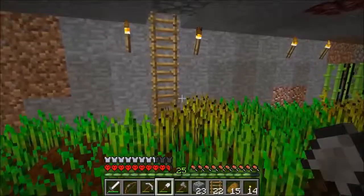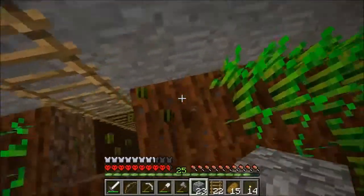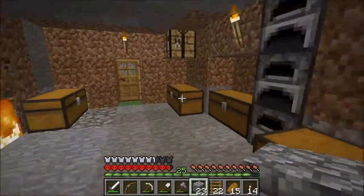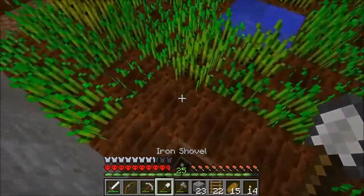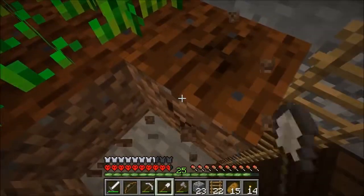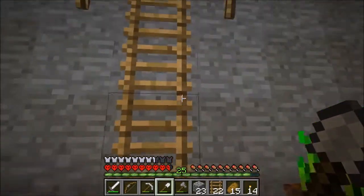I'll probably be switching some things around at some point, but for now let's start beautifying this part of the farm area. I'm going to go ahead and change these blocks here to something. What I'll change them into is actually cobblestone, because I'm going to put little stairs on top of them, so you won't be able to see the cobblestone. So the question is, what am I going to make the walls here out of?